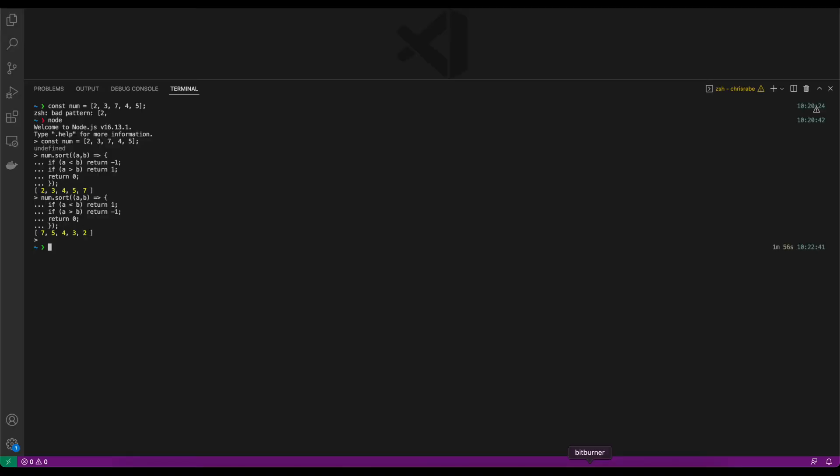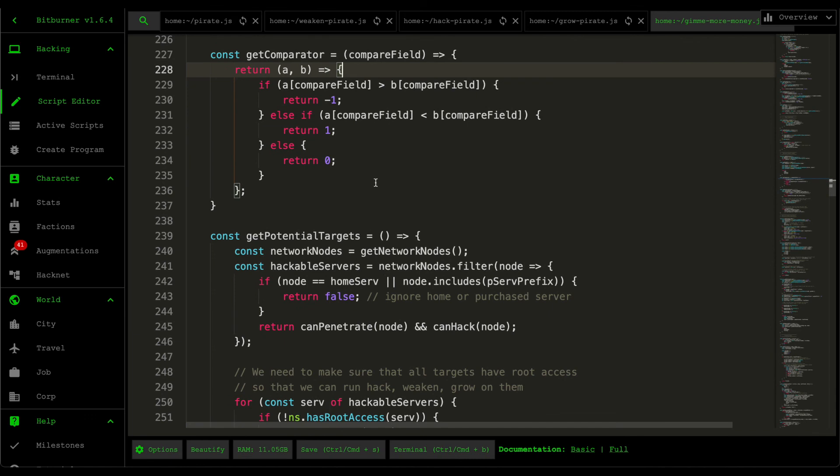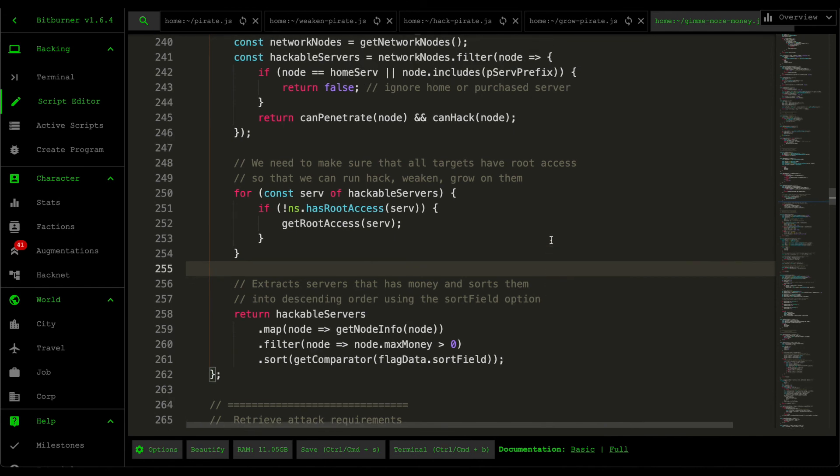So that's how I understand comparators. Applying that theory here — using the revenue yield field, we're shoving servers with bigger revenue yield to the left and servers with smaller revenue yield to the right, sorting the array from biggest to smallest. If you have a simpler way to explain comparators, feel free to leave a comment — comparators definitely confused me when I studied them in uni, but I think that's probably the simplest way to think about it.